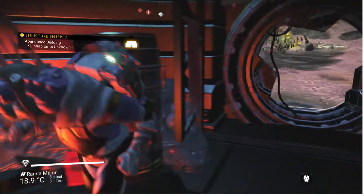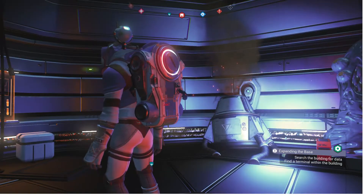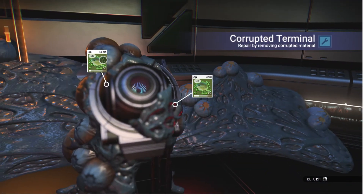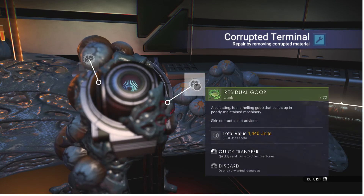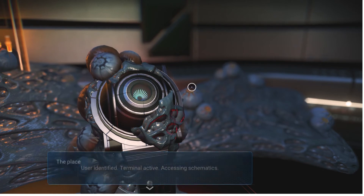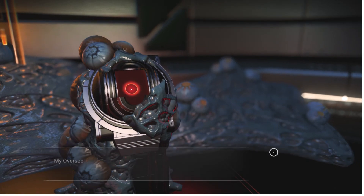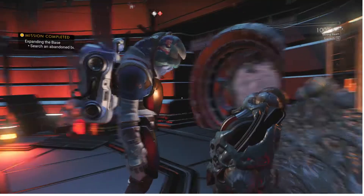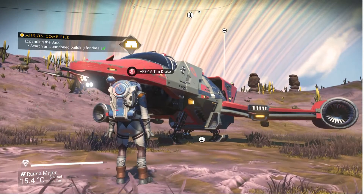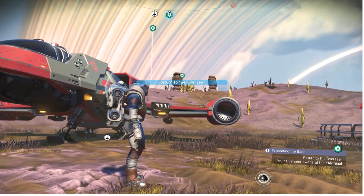Just need to not shoot those eggs. Where's the terminal? I am missing the terminal — oh, there it is. Schematics to things I already got. Maybe I'll just get nanites. Now I head back, I guess. Did I get nothing for it? We'll see.